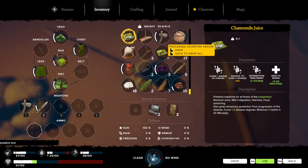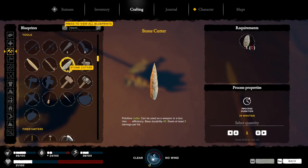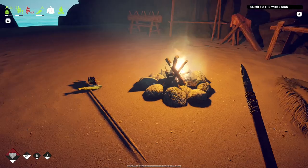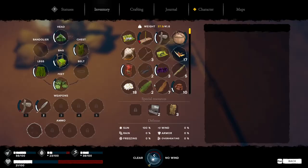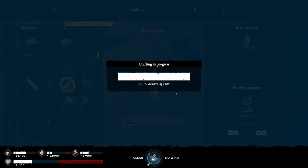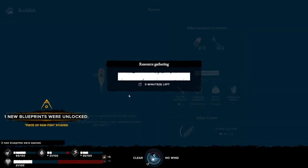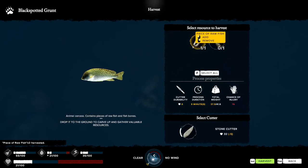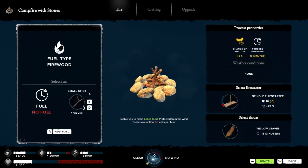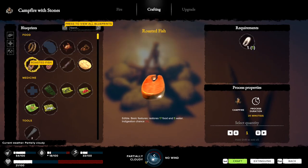A suitable cutting tool - dang it. Yeah, let's make a new one. It's the filleties - I don't care about the bones, I just want the fish meat. Damn it, I wasted that fuel. Come on - here we go. Now we can put some fish on to fillet.